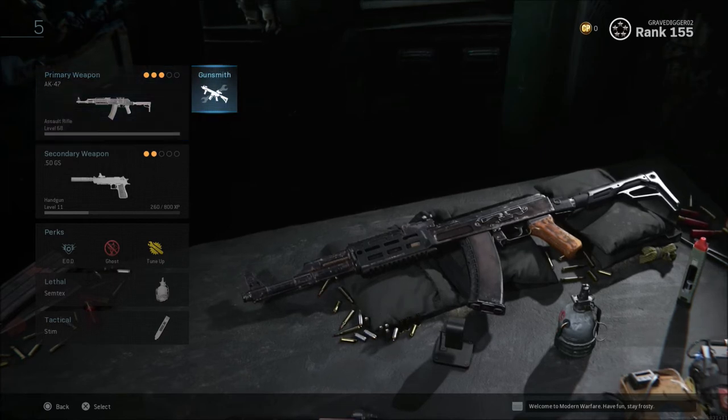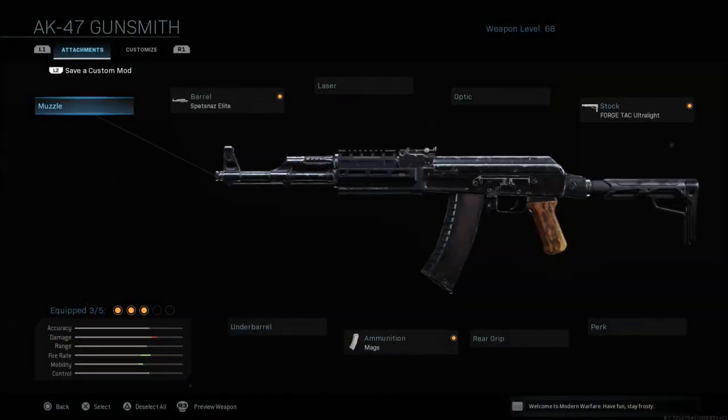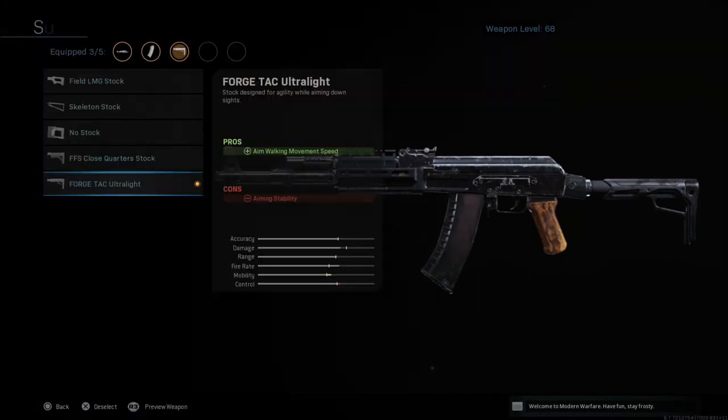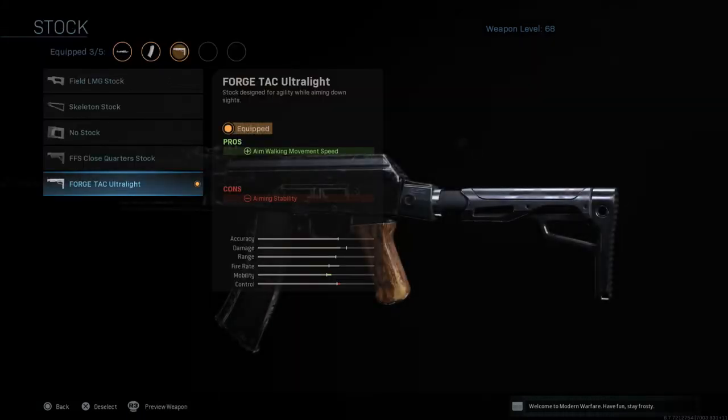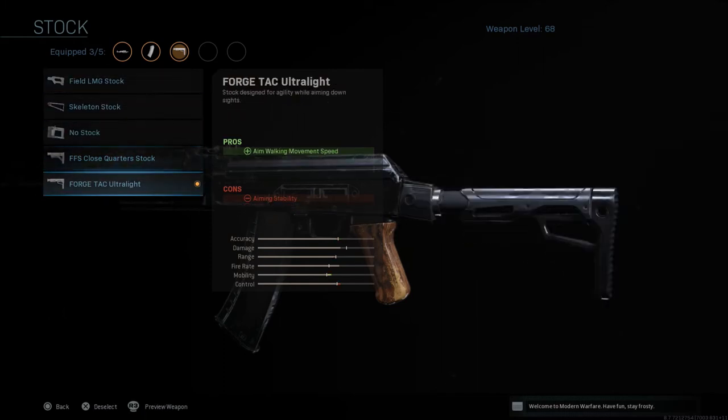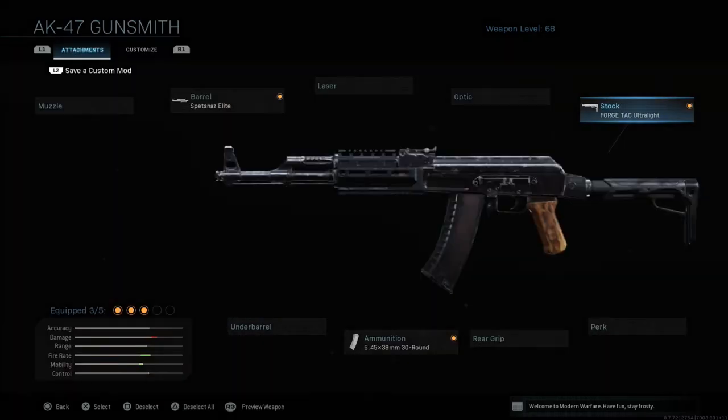First we're going to look at the AK-12. You're going to take the base variant of the AK-47 — mine is max level at 68. Some of this stuff does not unlock until later in the unlock cycle within the weapon, so some of this will be a pain for people who have not leveled up these particular guns. You want to take the smallest barrel available — the elite barrel — which gives you damage range and bullet velocity but a reduction in aim down sight speed. Then go with the Forge TAC Ultralight stock, which gives aiming walking movement speed but an aiming stability con. I think the TAC Ultralight probably looks the best for the AK-12.